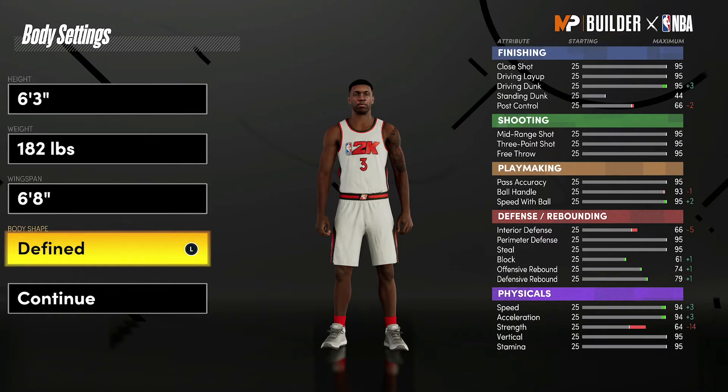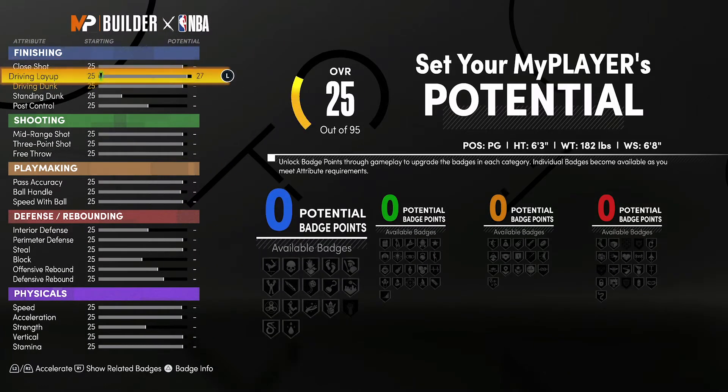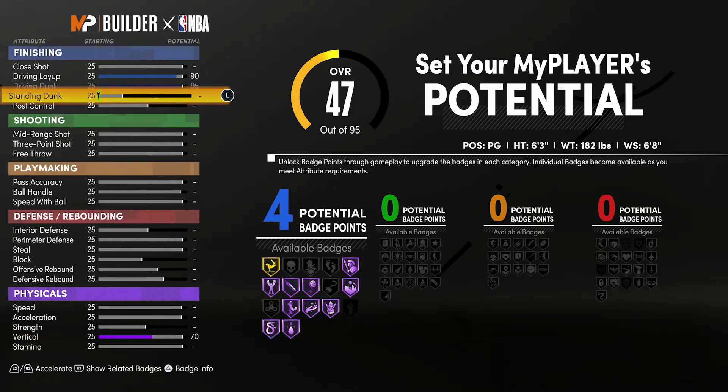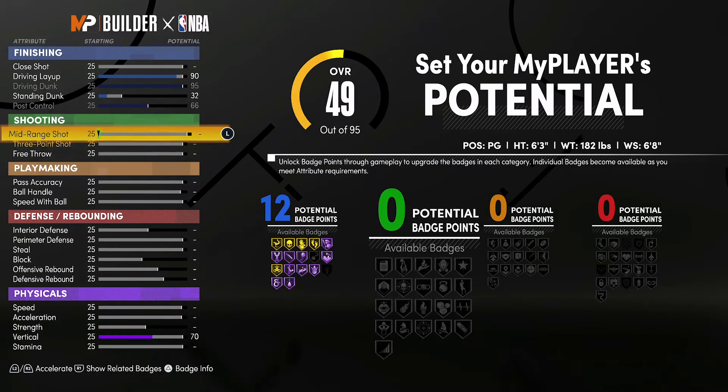For the attributes, you're going to bring your driving layup up to a 90, your driving dunk up to a 95, your standing dunk up to a 32, and your post control up to a 66. That's going to give you 12 finishing badges.